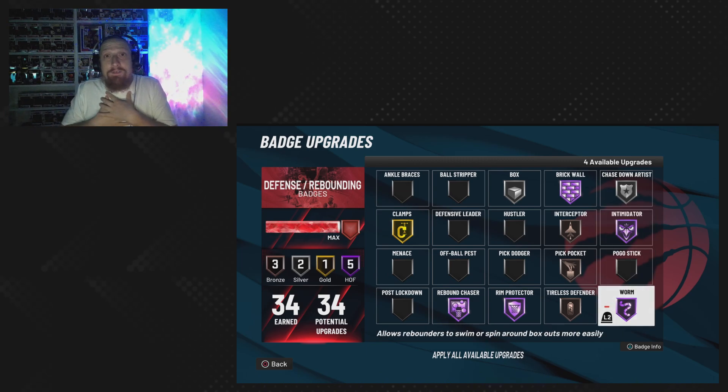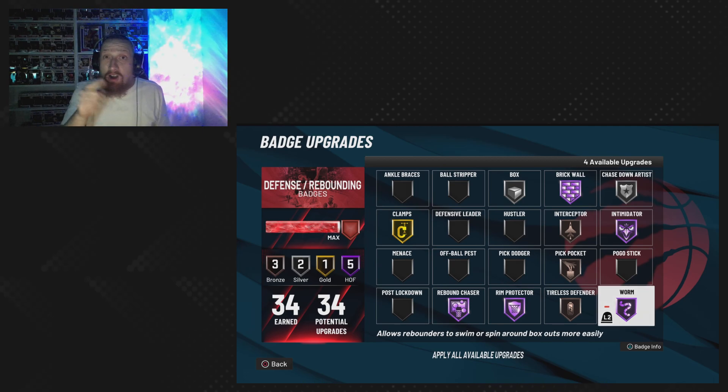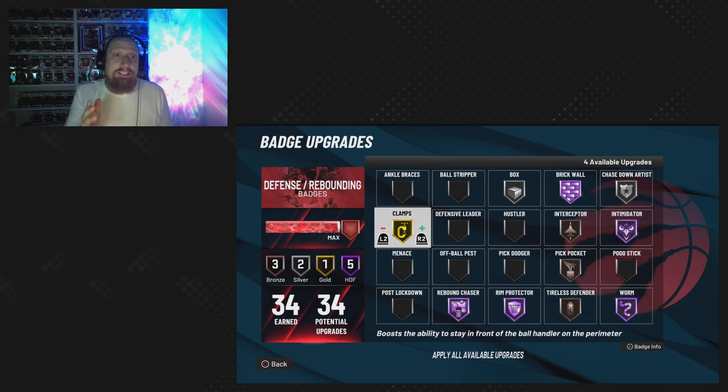Worm is one of my personal favorites — I put that on Hall of Fame. It allows you to swim move around somebody boxing you out on the offensive or defensive side of the ball. I like to crash the glass regardless, so I'm always trying to swim move and get around the person who's trying to box me out, whether it's on offense or defense — because we crash that glass. That's what this build is good for.